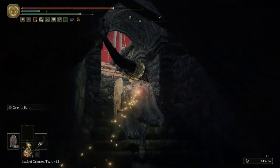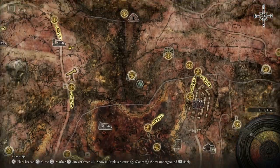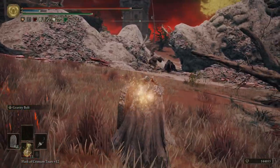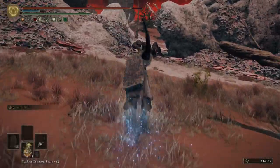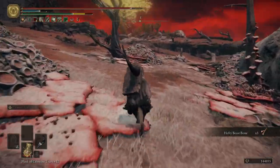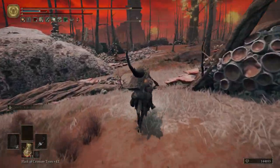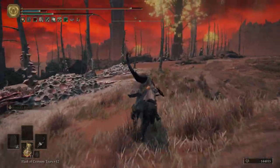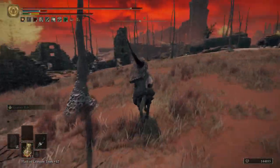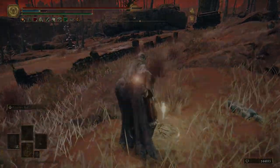The enemies might be fighting each other by accident out there. There's an item over here too — grabbing it is going to be a nightmare with everything around. Heavy bones acquired — now let me get back to the grace to reset the area. I need to go back and hit that grace, then head to a little place I've never been before.